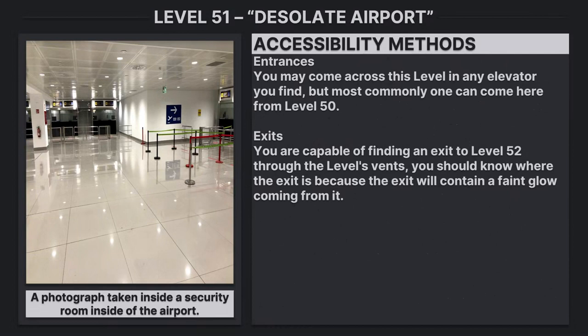Accessibility methods: Entrances — you may come across this level in any elevator you find, but most commonly one can arrive here from Level 50. Exits — you are capable of finding an exit to Level 52 through the level's vents. You should know where the exit is because it will contain a faint glow coming from it.